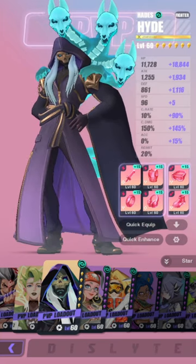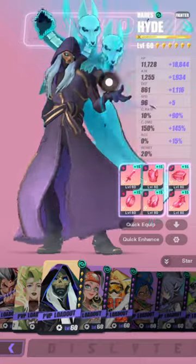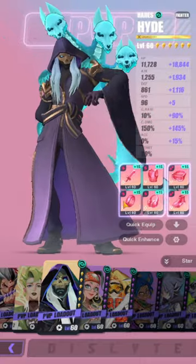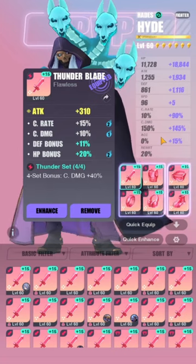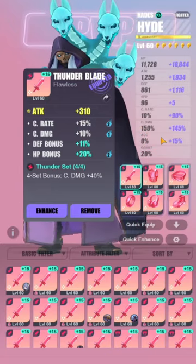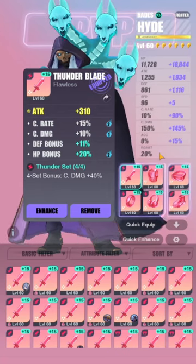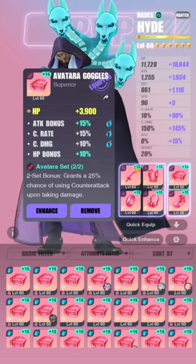That being said, he is also a very stat-hungry esper — the most stat-hungry esper in this game, and he will always hold that title. He needs a prerequisite of 90–100% crit rate, then crit damage, HP, attack, defense, speed, and accuracy. He needs all stats except resist, which is pretty insane, but all the while needing Avatara because without Avatara he just doesn't work.